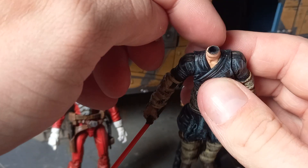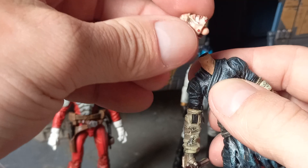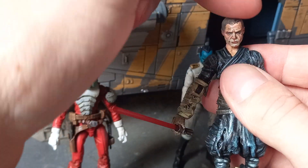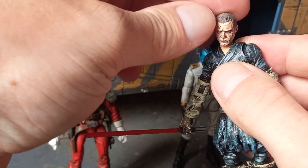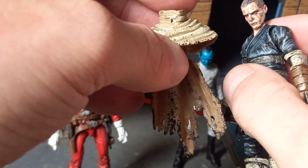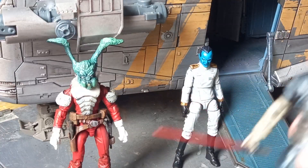I cut the neck ball off and dremeled into it so it would fit with the Boss Fight head. You get this face that's all sort of dirty and flecked with mud. He's on Raxus Prime, which is a dirty, grimy planet, so the face is all dirty — I put some oil wash on there.